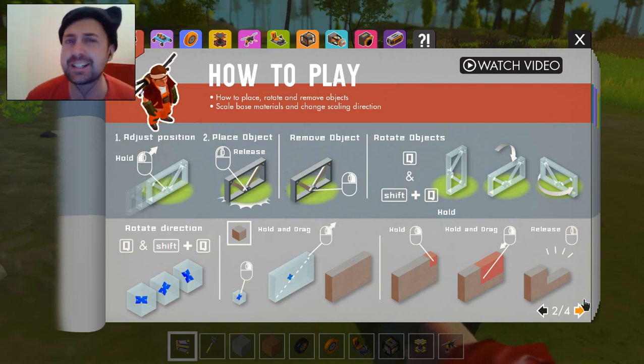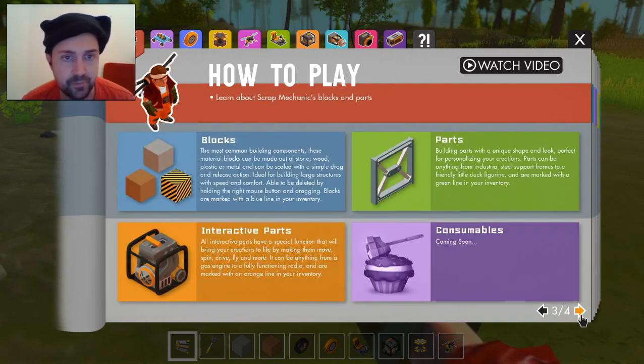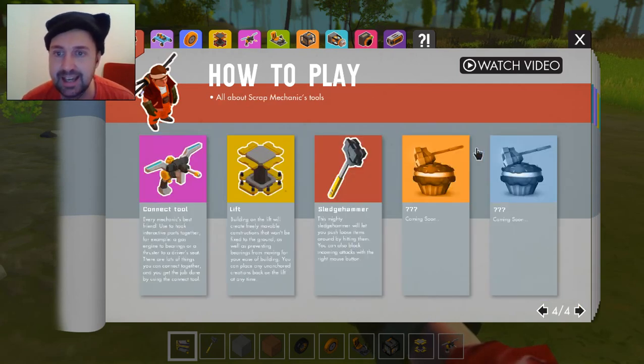Hold and drag, release. If I can figure this out, you can figure this out - I'll tell you that for sure. Blocks. Consumables. What about guns? That cake - I thought it was a gun turret on a cake. But it wasn't.